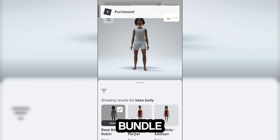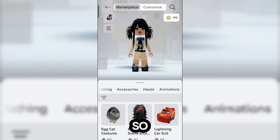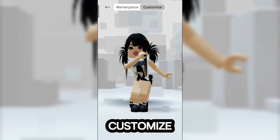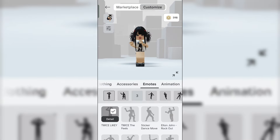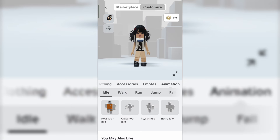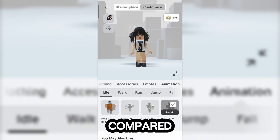So this is a bundle, meaning it comes with a lot of items, and it fills up your inventory. So let's go back to customize. Click on animation, and then you'll see this realistic idle, and this is the retro idle compared to it.